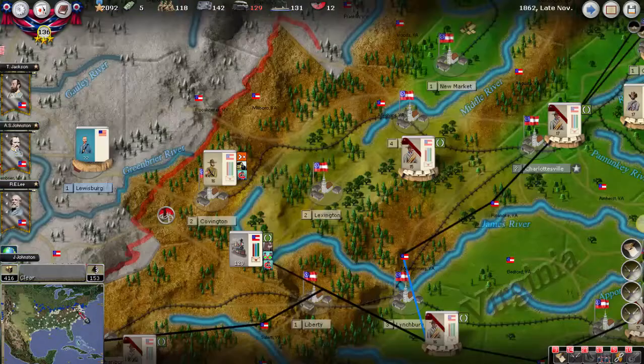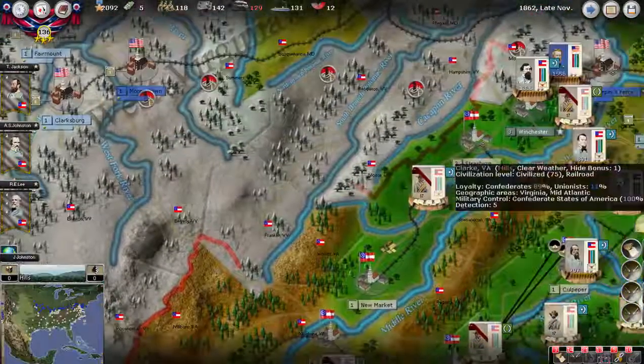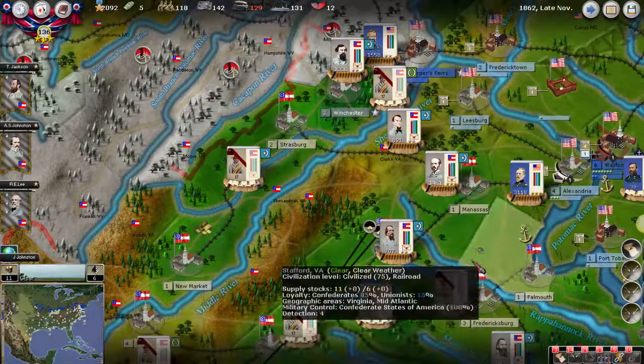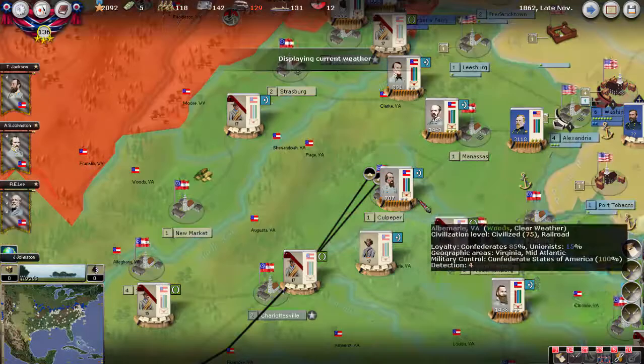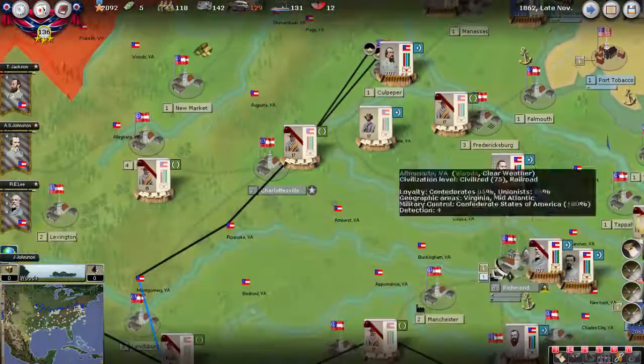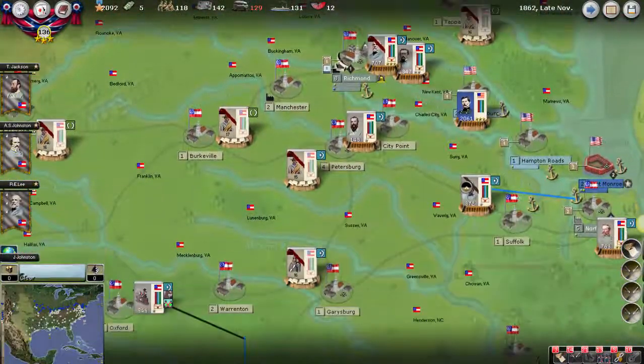Welcome back. It is late November 1862. Not much really happened in Virginia — pretty much everyone's just sitting tight. Winter has now started, although Virginia is still clear as you can see.